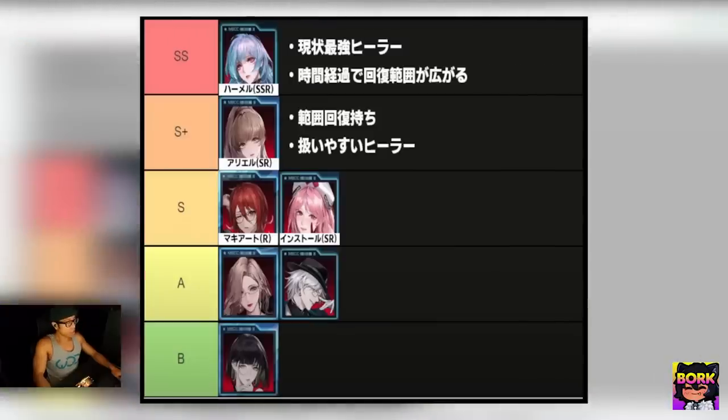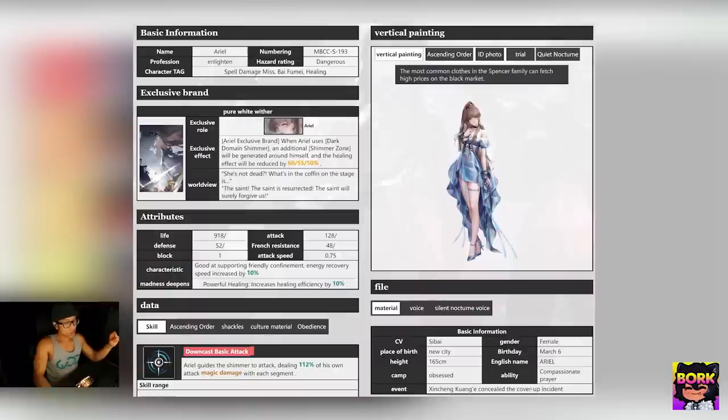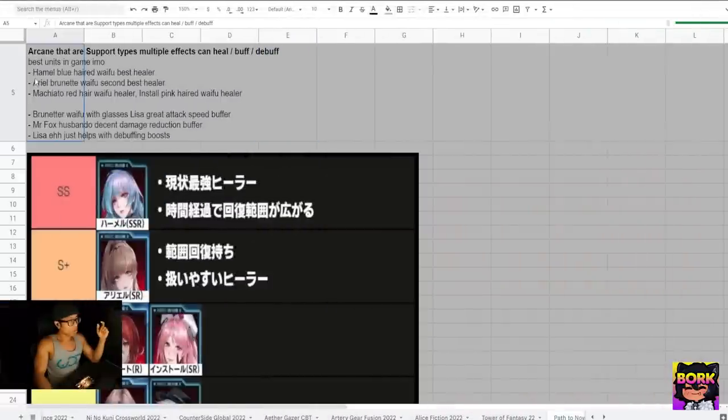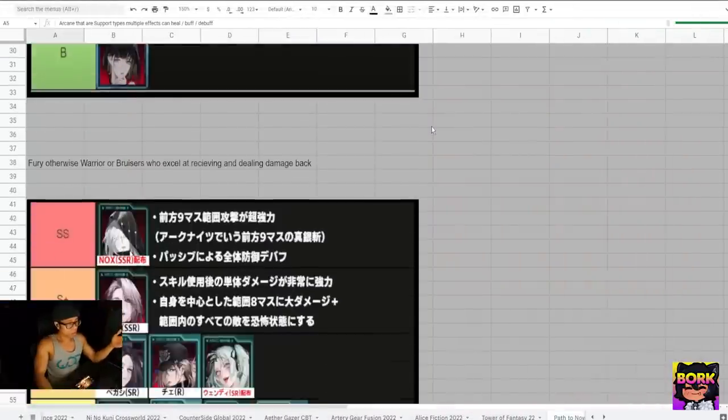This first tier list right here is our supports. They are amazing, specifically Hamill. She has a heal on her auto, which is really good. Ariel right here is going to be an SR and also a fantastic healer — we'll talk about her more. Macchiato is a rare unit and she is going to be really good. SR Install is not as great — that's the pink-haired waifu. I have all of the details in the Google Chrome tabs or the Excel spreadsheets in case you're curious.